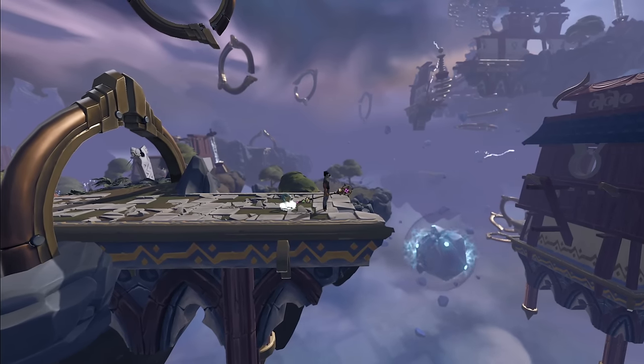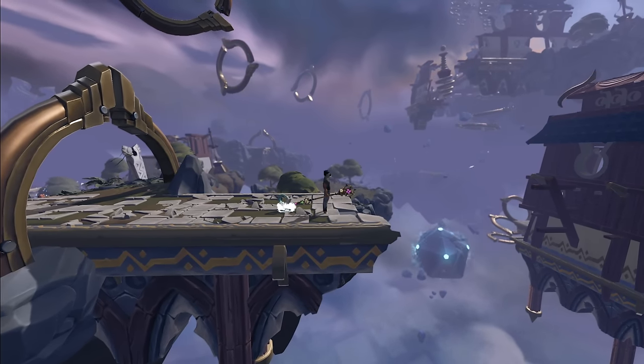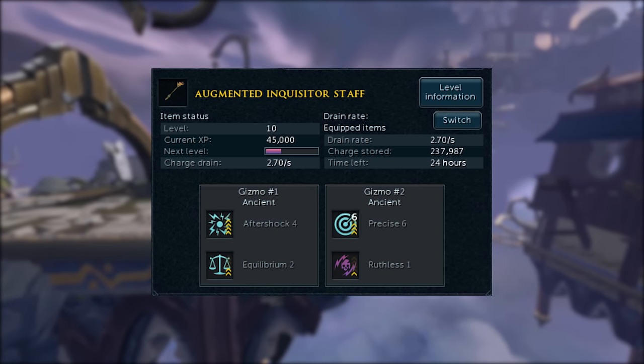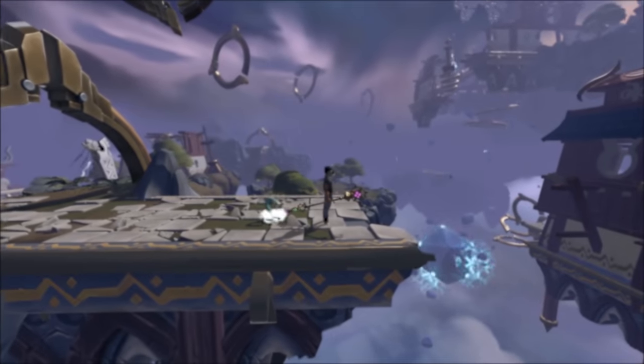Before we get into the testing, let's talk about perks. For the duration of this video, my Staff was augmented with Precise 6 Ruthless 1, as well as Aftershock 4 Equilibrium 2. These are the best-in-slot Staff perks.